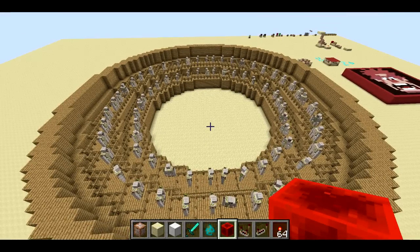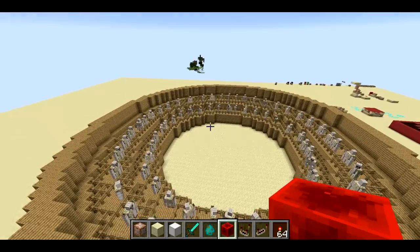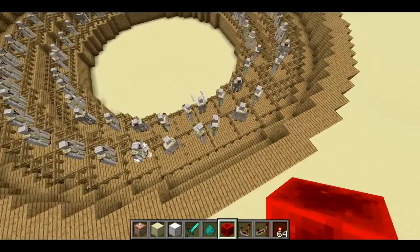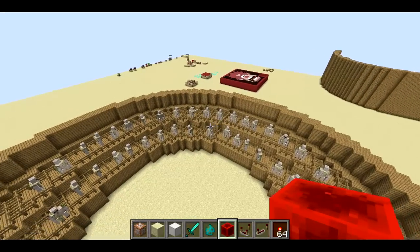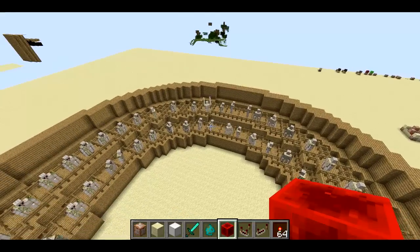Welcome back, Sethbling here, and today I've got something kind of neat. If you've ever been to a sporting event, you've probably seen people doing the wave — kind of go around the stadium and put your arms in the air, and it forms a cool wave. Well, I've convinced these iron golems that they should do the wave, and so they're doing the wave now.